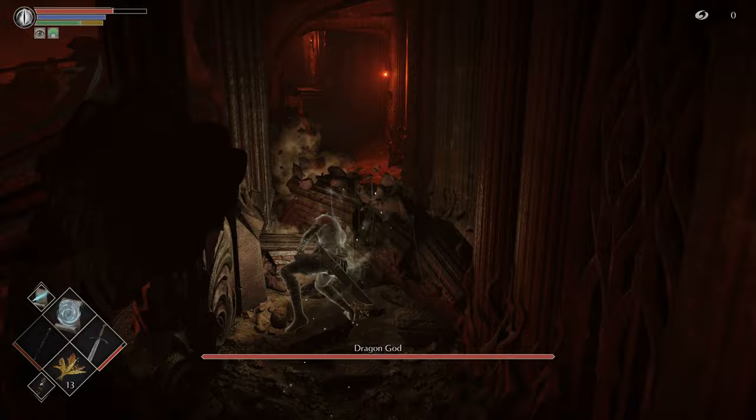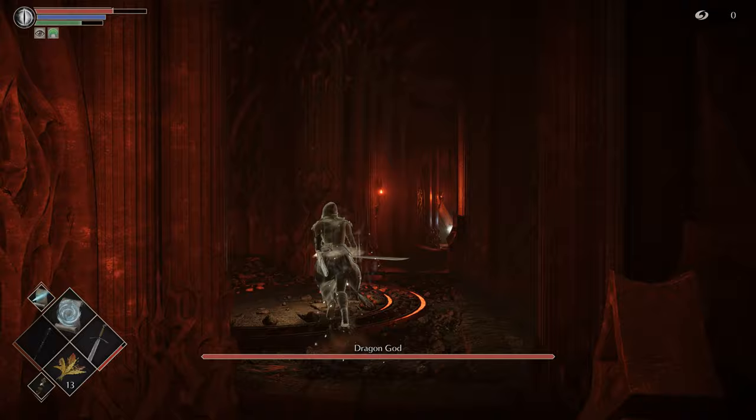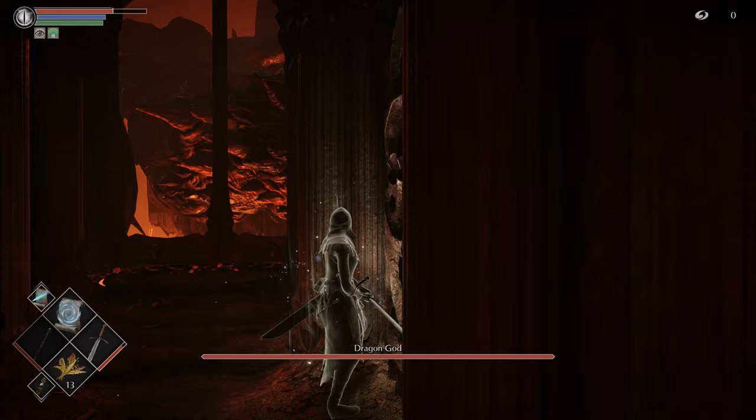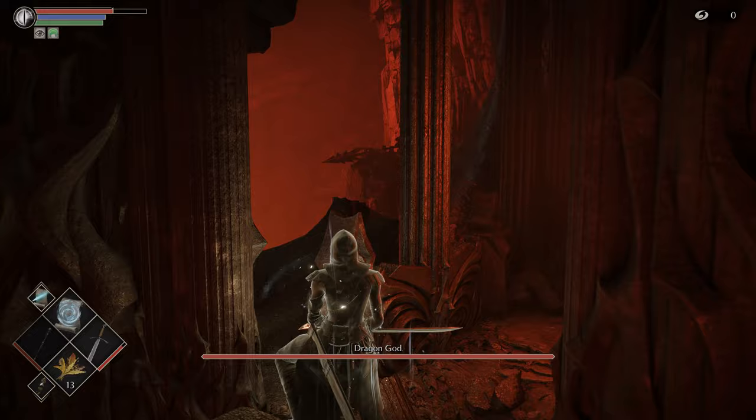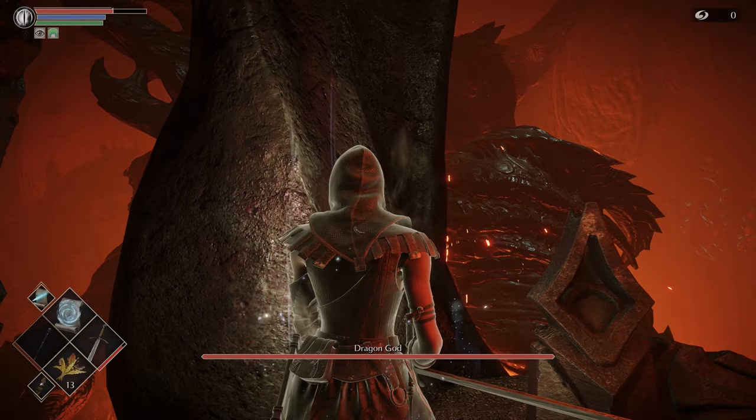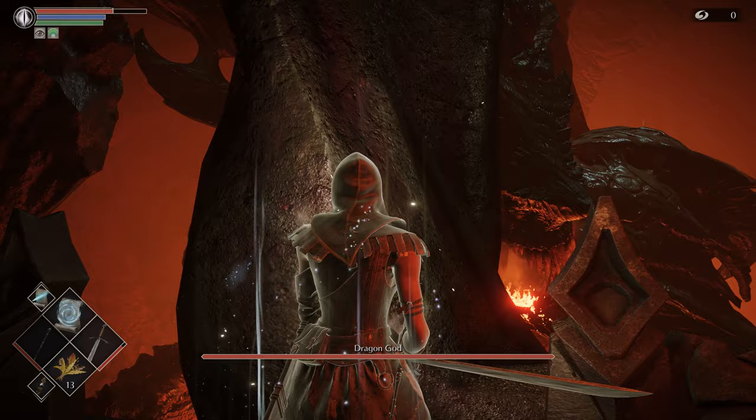Once you're through the first pillar, head over to that safe spot and wait until he's de-aggroed. You can tell he's aggroed when his eyes are yellow — that means he's about to attack. When his eyes are red he's about to punch you, and it deals a lot of damage so you don't want to get hit. When he's at idle his eyes are yellow and he's just kind of looking around. You want to wait until he's chilled for a bit and looking the other way.